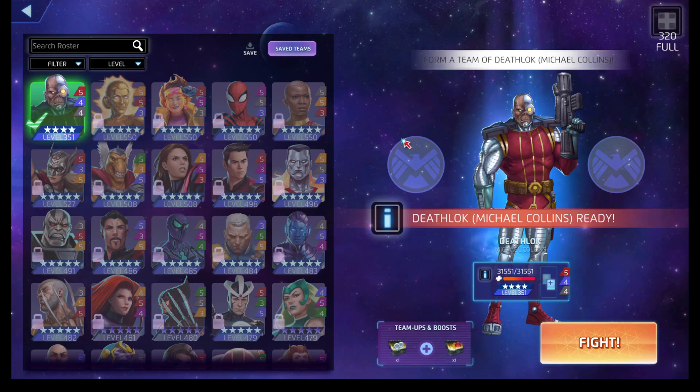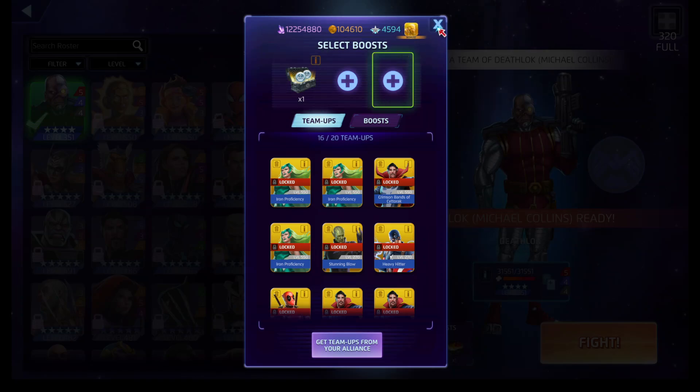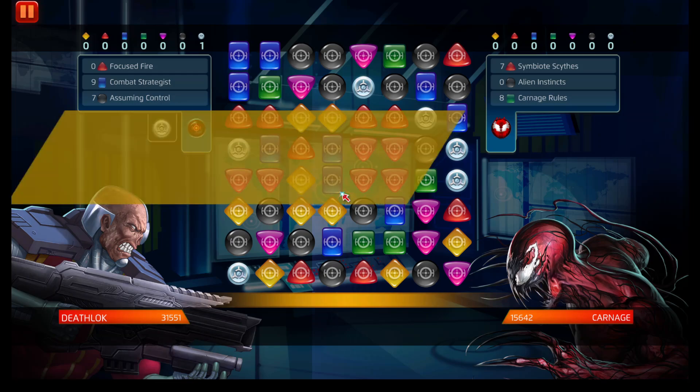What do we do against Carnage? We kind of want to deny his red — that's the main thing — so we're going to be matching red. Secondarily, we want to try and get either blue or black. Since this is a one-on-one fight, we can probably go with Deathlok's black and take advantage of the focus points to deal more damage. Blue will probably end up finishing a lower-level Carnage. Let's see what the board does.